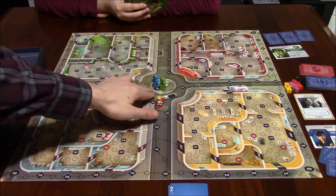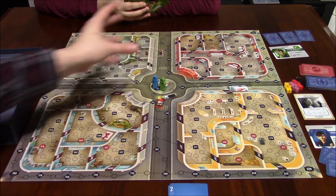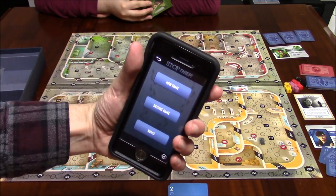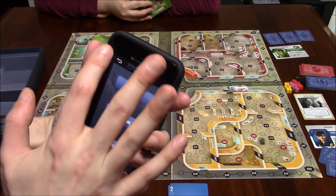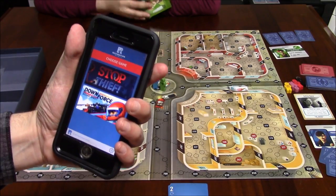We start off in the center of the board here on this 500 space. From there, we're going to be moving around trying to catch a thief. You will need an app to play this game — it's the Restoration Games app, which you can download in your app store for free.